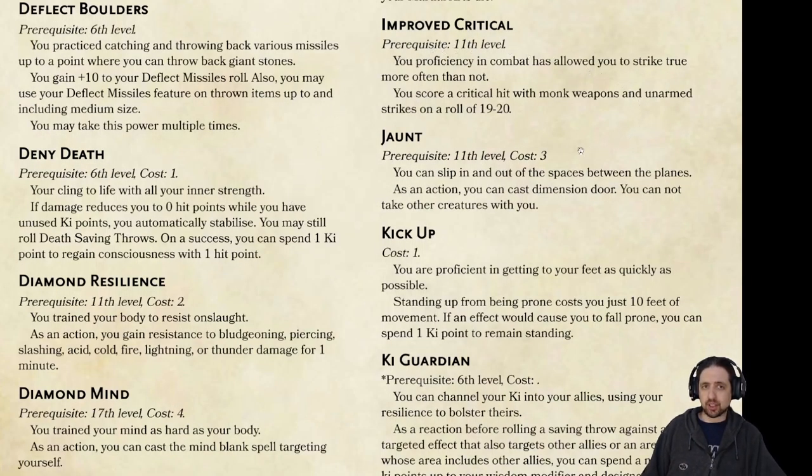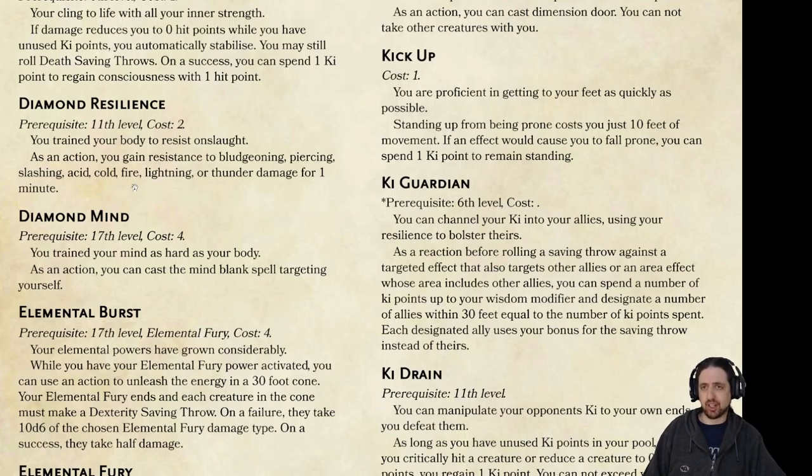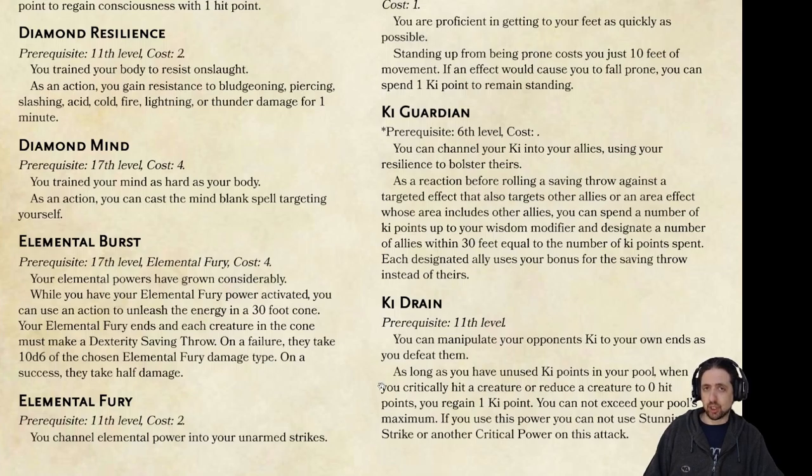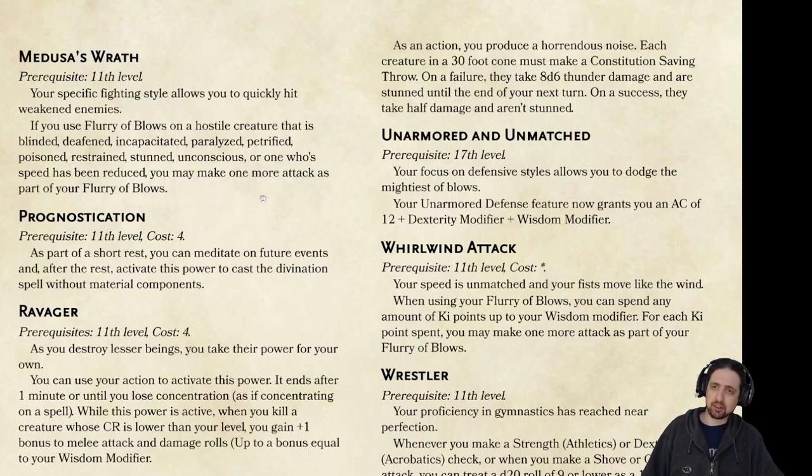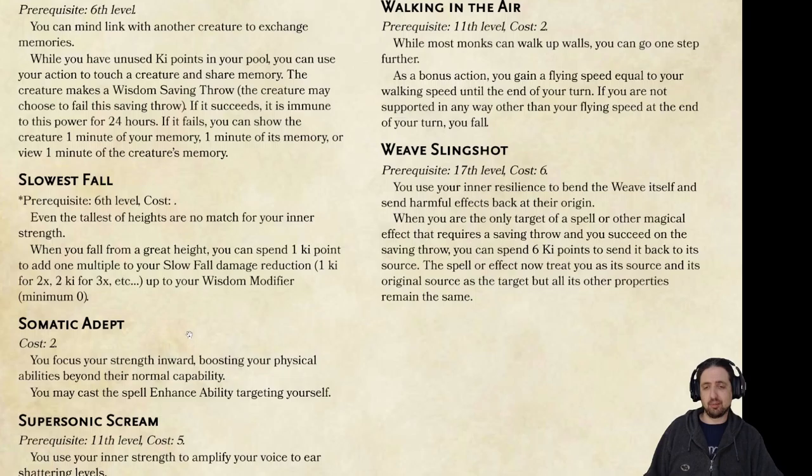I always like to have a way to improve the critical success of an attack. Denied death and jaunt were two of my favorite abilities in Pathfinder in the unchained monk. And I'm sure if you play the monk in Pathfinder, you can't have it without the diamond features. Elemental fury and elemental burst allows you to charge up your monk attacks with elemental damage. Medusa's wrath is a classic that allows you to add an attack if you're flurrying against a disabled opponent. Ravager is a cool power I like that lets you get better as you kill your enemies. And share memory is also one of my favorite features, which allows you to communicate memories from your mind to their mind. I had to have somatic adept in there, because you needed a way to be even more physically capable than you usually are. And weave slingshot is another one of my favorites, because I liked ways to turn magic back around on itself.